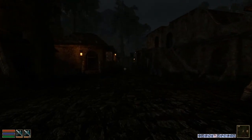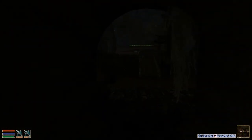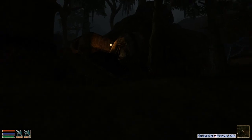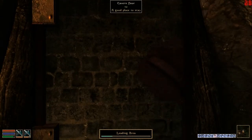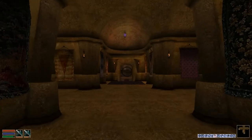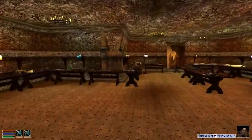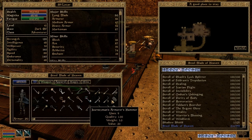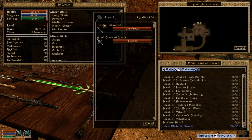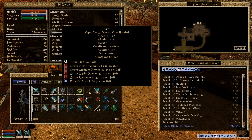First things first, let's get rid of all this excess baggage. We're back in the collection. Let's go ahead and repair everything I've got before I put anything down. Now, Fury is something people need to be careful of - ensure you have the most recent patch of the game. Fury has a drain skills attachment, and the reason I say people need to be careful is because in the unpatched version of the game that would cause a permanent decrease in your skills if you equip it.